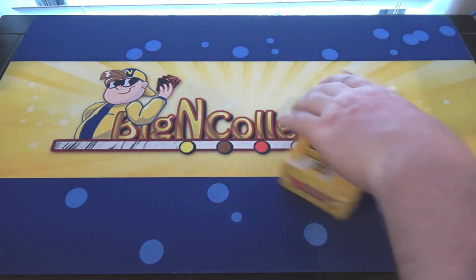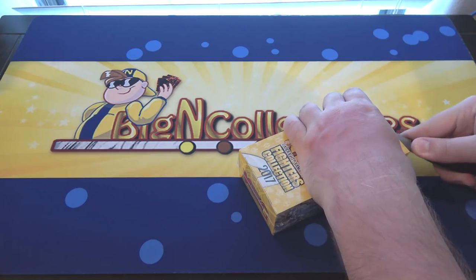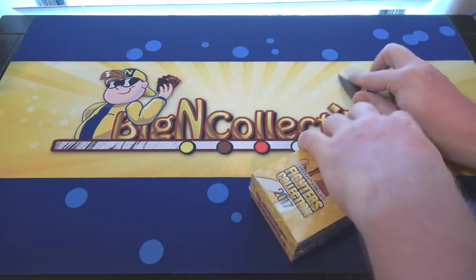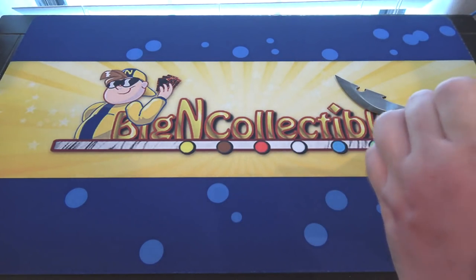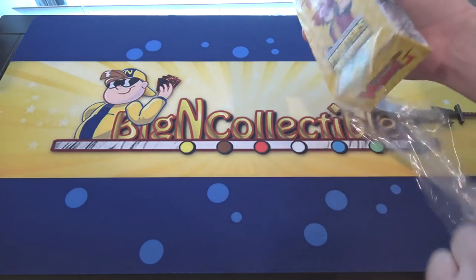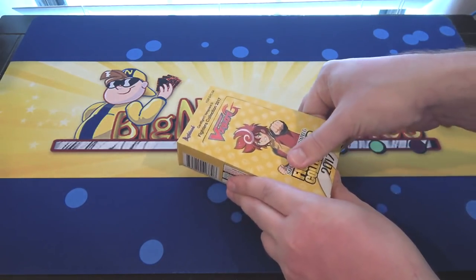I got this from Megan Collectibles — be sure to check them out, link in the description. I always love these sets. For Yu-Gi-Oh, I'd compare it to maybe sort of a Mega Tin sort of thing, just without reprints of commons and rares. It reprints a lot of cards, and you're getting all holos from it. Can't really go wrong.